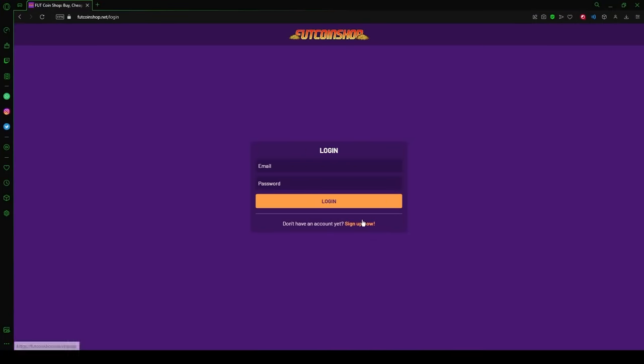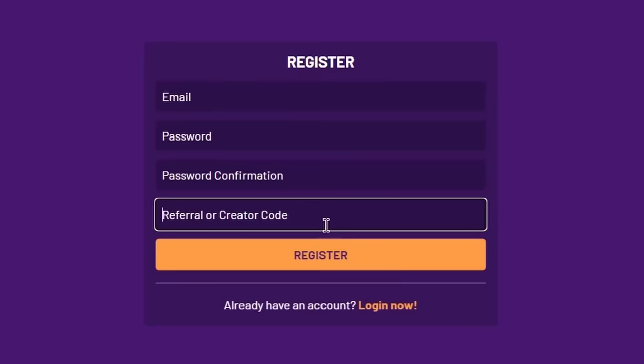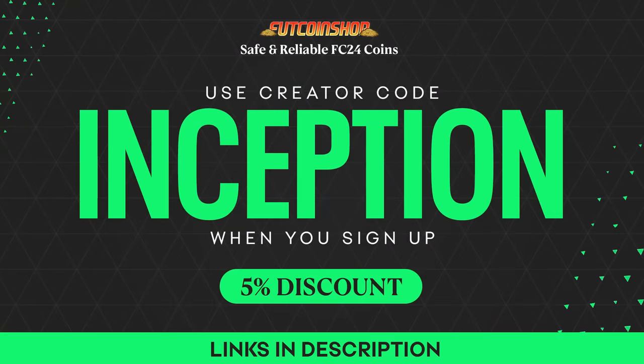If you are looking into buying cheap and safe FIFA coins, look no further than footcoinshop.net. They have the fastest service, an incredible loyalty reward system, and the best prices around. Use my creator code INCEPTION when you sign up for your account and get a 5% discount with your order.